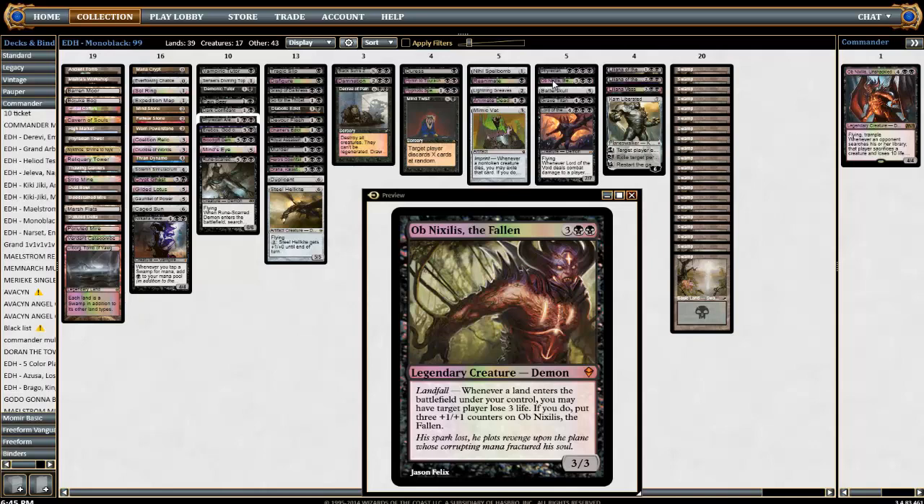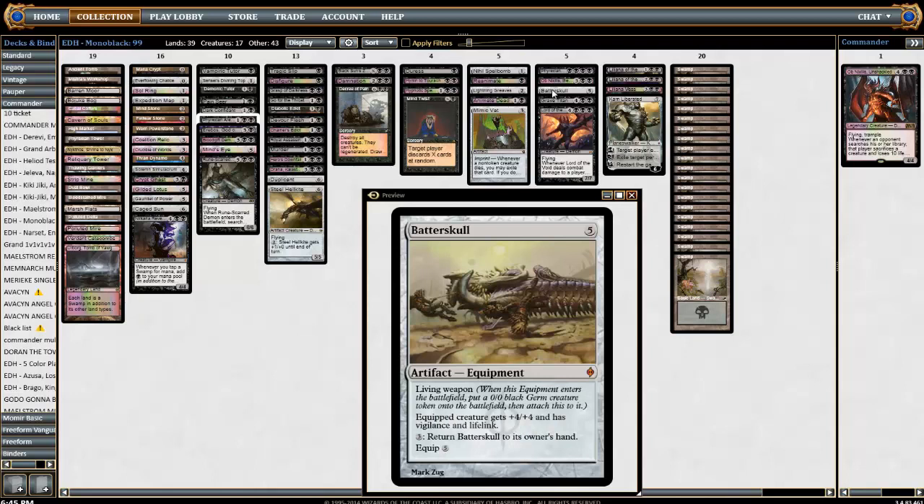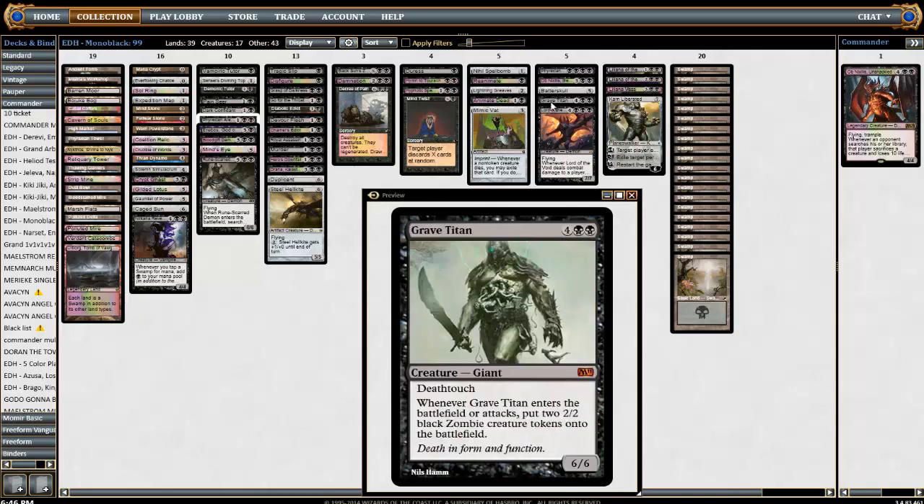Batterskull is nice to put on Ob Nixilis because you want to do some commander damage — it makes him an eight-eight, or if creatures are dying kill them in two or three turns. You also need to gain life back and Batterskull is basically the only way here since there's no Wurmcoil Engine or drain life effects. Batterskull is a nice recurring threat — if they kill the token you can just bring it back. Gisa is just a fatty with some value, zombies falling off her — just couldn't see not playing her.